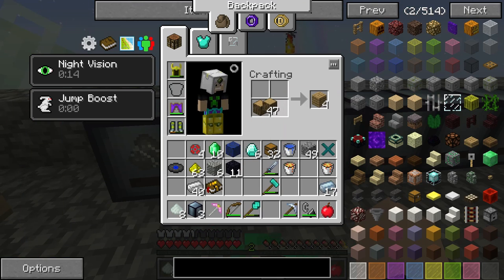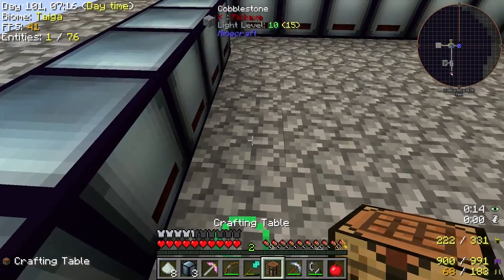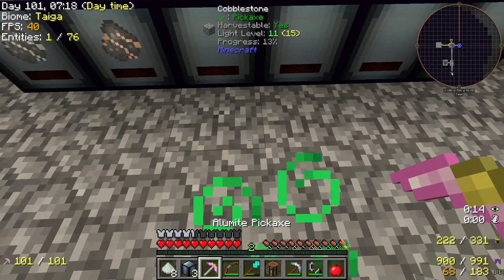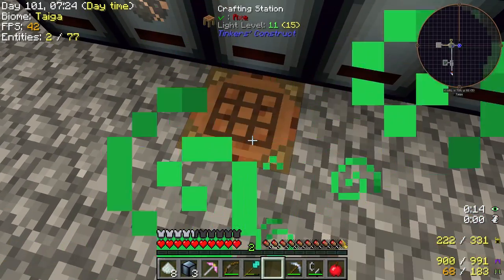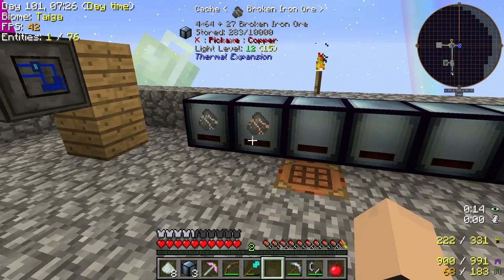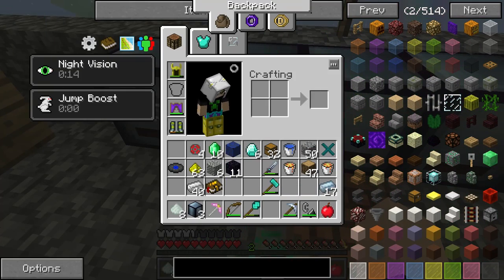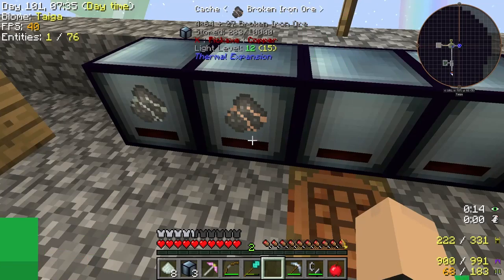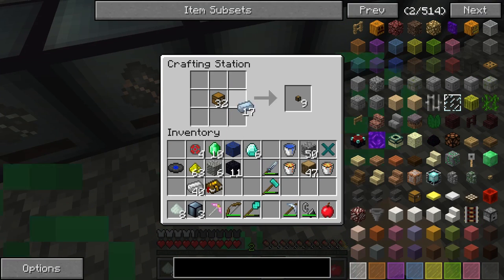We're gonna put a crafting table here as well. We're going to want a crafting station — not right at the moment — but we are going to want to put this back into gravel, so we're gonna put that there. Now we're gonna go ahead and make a strong box or two. Wait, I was about to make a whole bunch of these — I don't even need all these chests then.